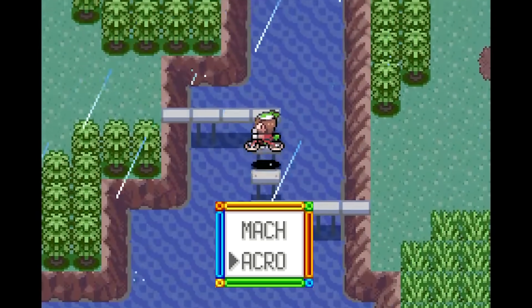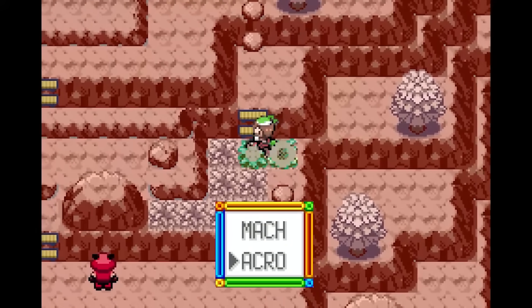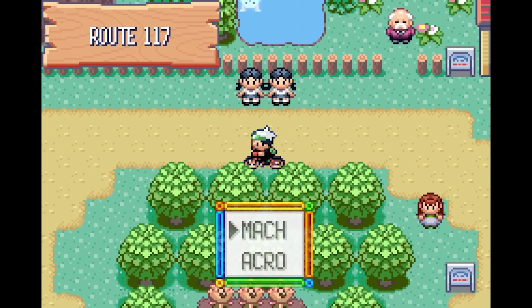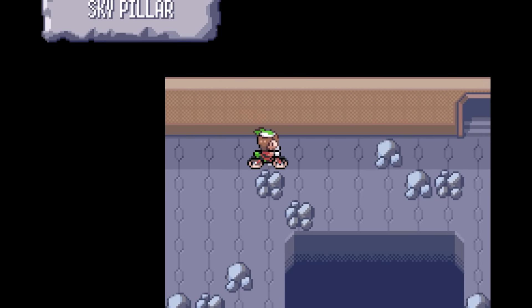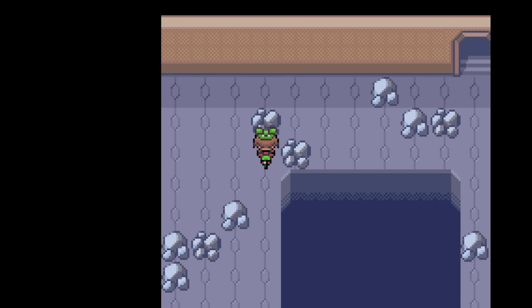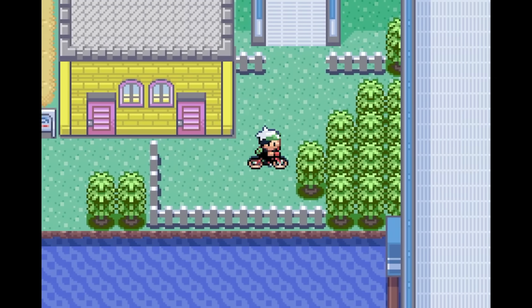The Acrobike allows the player to perform tricks by doing specific inputs with the D-pad and B-button. The Mach Bike on the other hand is the more traditional option that is purely geared towards speed - and when I say speed I mean top speed. That bike can go really fast in comparison to other Pokémon games, making it difficult to use without bonking into something. It's also worth noting that it takes a couple frames for this bike to reach its maximum speed. In this video, we will be focusing on the Mach Bike, and I will explain why in a bit.